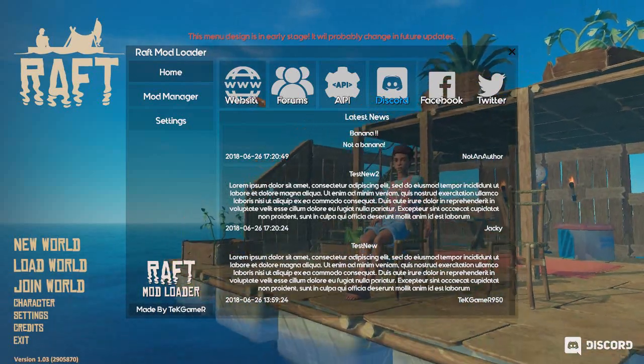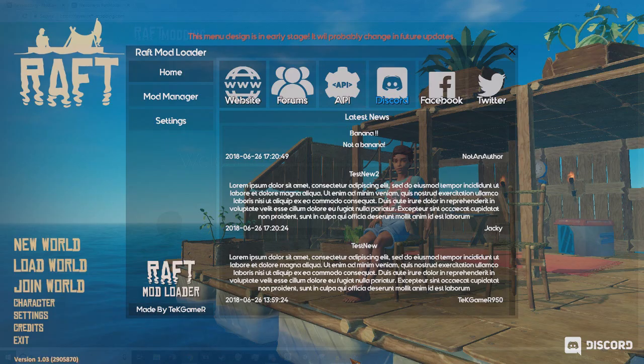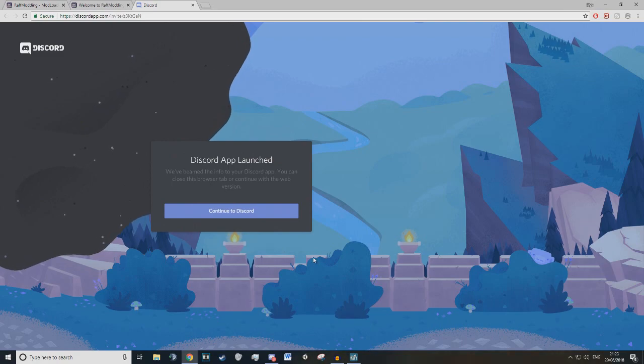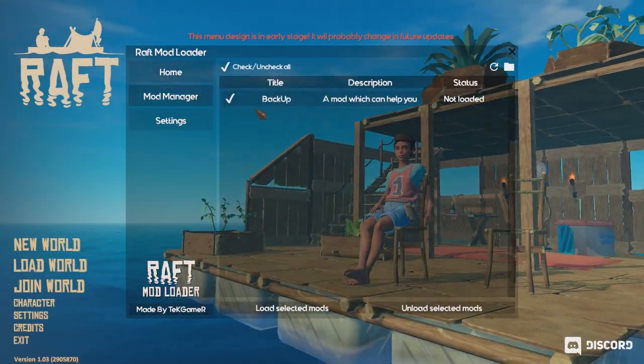We also have the buttons at the top. For example, if I press the website button it will take me to the Raft website, and if I open up the Discord button it will give us the Discord link. I'm already part of it so it hasn't given it to me, but if you aren't part of it then it will be there. All of these buttons work, and then we have the mod manager.